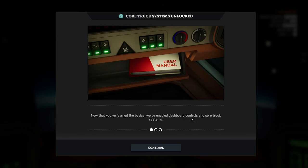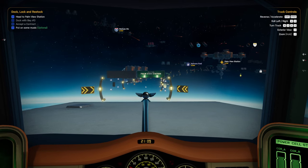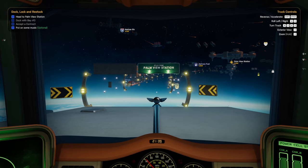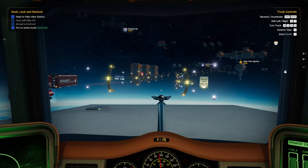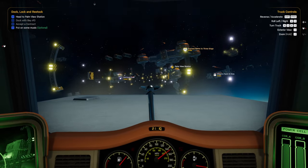Now you've learned the basics. We've enabled dashboard controls and core truck systems. For further information, take the time to read the user's manual. The tutorial is so I don't have to read the user's manual! It says head to Palm View Station, so fine. Speed limit 150. I better not speed on my first trip.